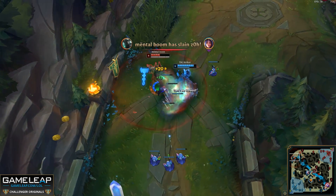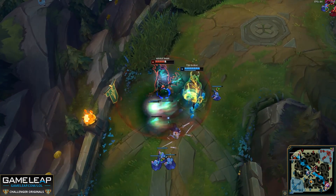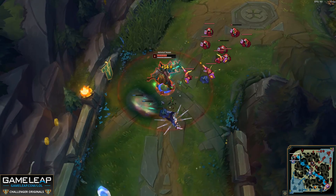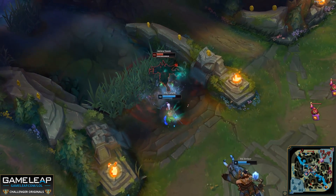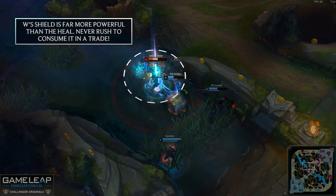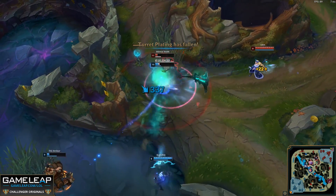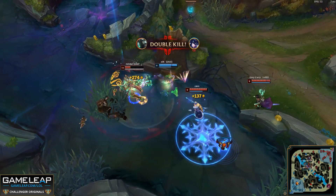Speaking of Mordekaiser's W, there are two things to keep in mind. First, the shield can be reactivated to give you health equal to up to 50% of the shield's value. Second, the shield decays over time. So you want to time your shields properly — if your intention is just to heal yourself, you should instantly recast your W for as much health as possible. However, if you can use the full shield value in a skirmish, you should, because the shield value is much more than the heal value. This is the biggest mistake new Mordekaiser players make — always converting the shield into health. In a fight, use as much of the shield value as possible and then convert whatever is left into health.